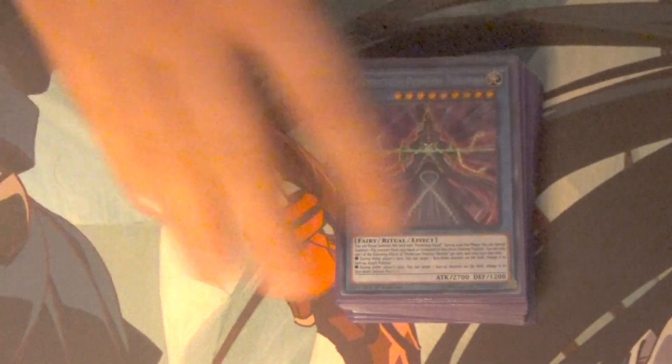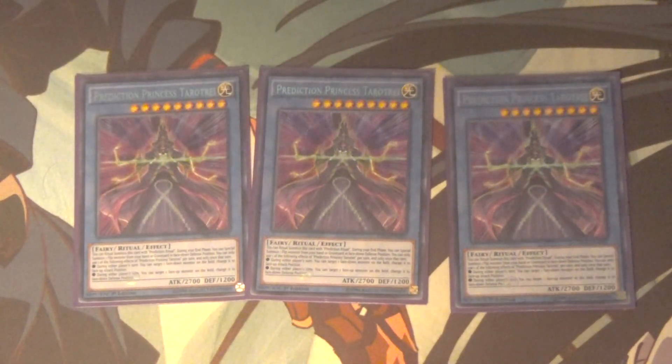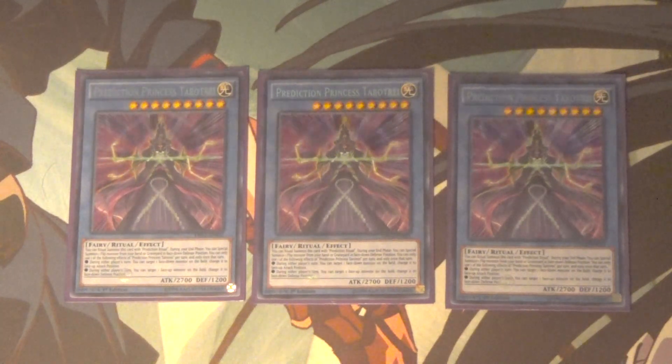First and foremost, I am playing the Prediction Princess build — kind of sort of. Prediction Princesses, or at least Tarot Tray at the very least, I feel like it's almost borderline necessary at the moment, mostly because Tindangles are lacking in good ways of flipping their monsters face up and face down. Tarot Tray can flip a monster face down or face up once a turn — that's a hard once per turn. But what isn't a hard once per turn, and is arguably the best effect, is that during the end phase of your turn you can special summon a Flip monster from your hand or graveyard in face down defense position. If you have multiple Tarot Trays you get that effect multiple times — really really good and it enables some pretty wonky combos.